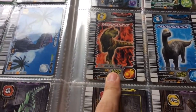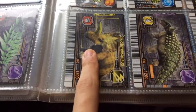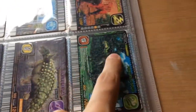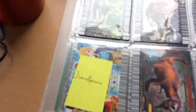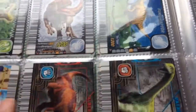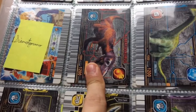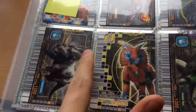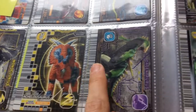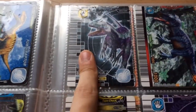For my 1200 dinosaurs we have Tarbosaurus, Camarasaurus, Centrosaurus, Eucentrosaurus, Sauropelta, Fukuisaurus, Scelidosaurus, Monolophosaurus, Fukuiraptor — and I'm missing Samotyrannus — and I have Albertosaurus, Patagosaurus, Monoclonius, Ankylosaurus, Dracorex, and Eustreptospondylus.